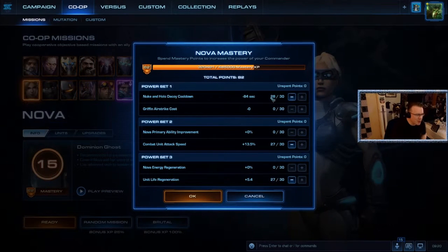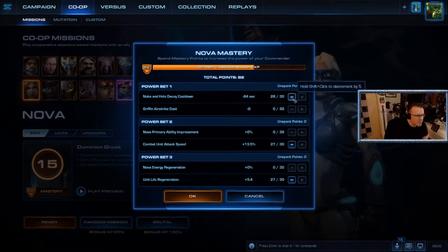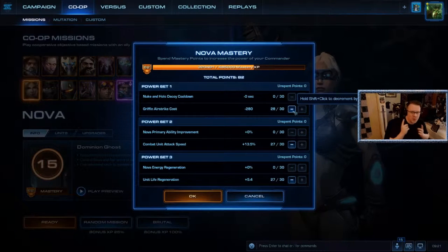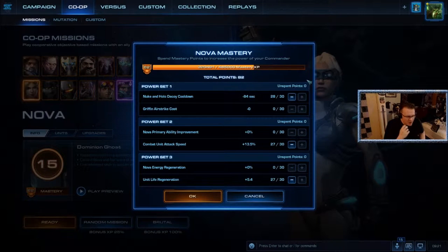I like the death ball. Nova mastery points: I have to spend on nuke and hollow decoy cooldown. I've got all my points into that. The Griffin Airstrike cost reduction is nice, but the Griffin Airstrike costs about a thousand normally, and by the time you're ready to use it — if I put all my points in, that's 280 off, which isn't that much off a thousand. You'd rather be spending minerals on units than on the Griffin Airstrike. You only want to use it when you've got a hell of a lot of minerals.